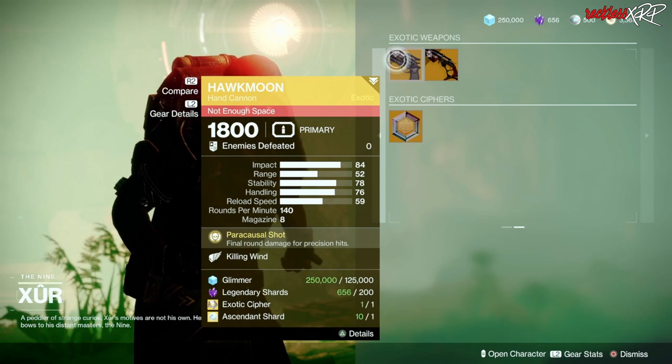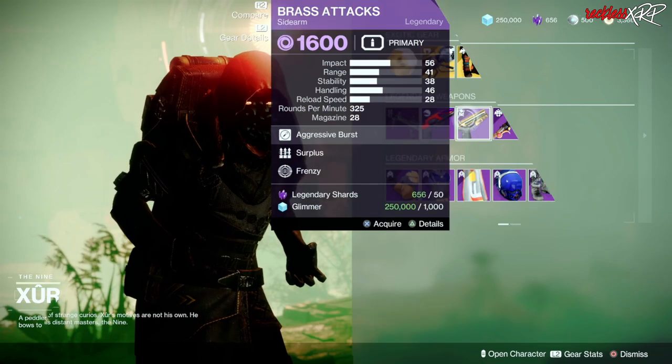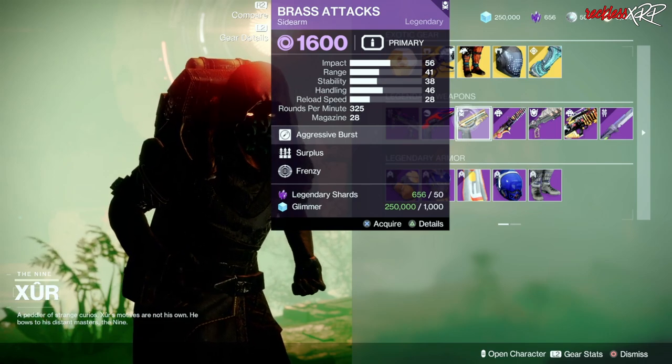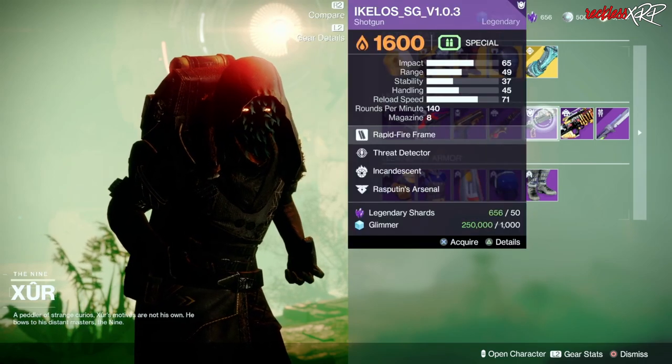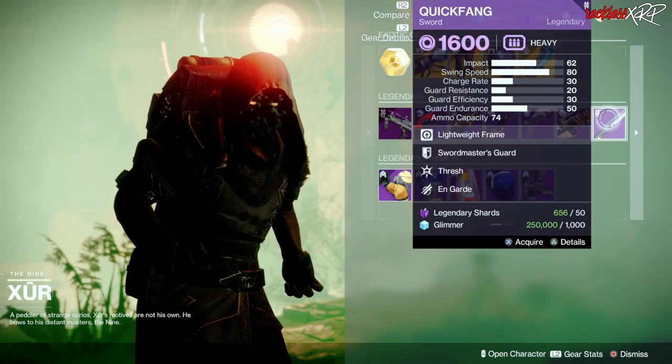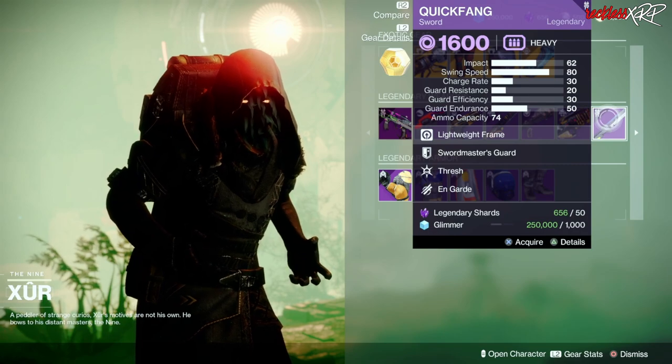Hawkmoon — trash. Dead Man's Tail — trash. When it comes to legendary weapons, go ahead and pick up this Brass Attacks with Surplus and Frenzy, as well as this nice Ikelos Shotgun with Threat Detector and Incandescent. And if you're feeling a little frisky, go ahead and pick up this Quick Fang with Thresh and Engarde.